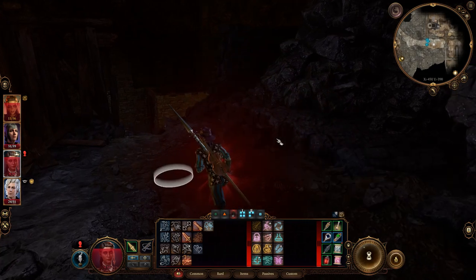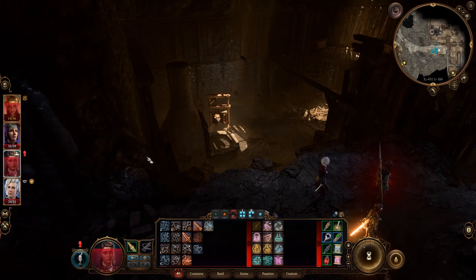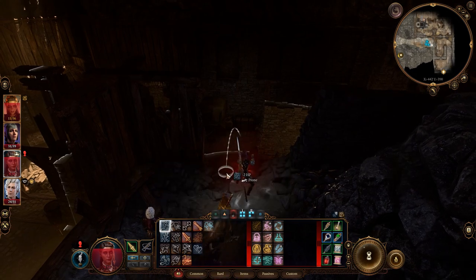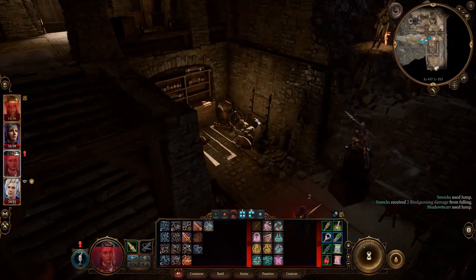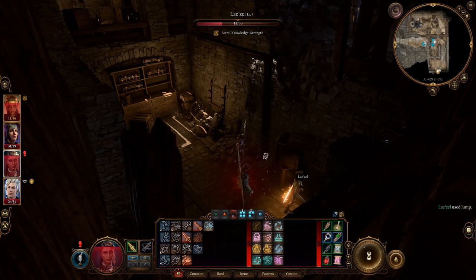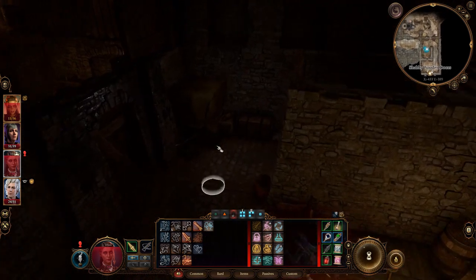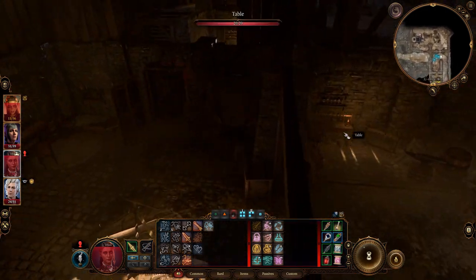I've just come into this random door leading from where the spiders were underground in the Blighted Village, and I have no idea what I'm supposed to be finding down here. But here we are — we've got lots of different bits and bobs.